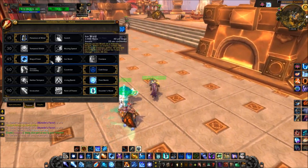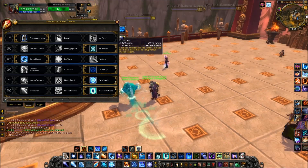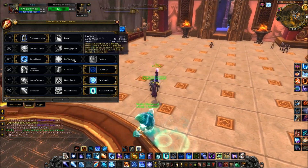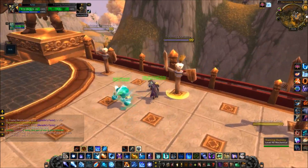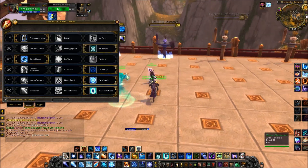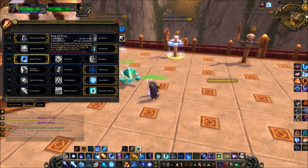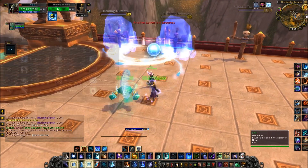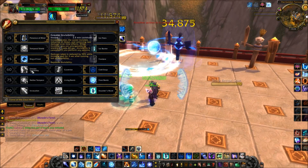In tier 3 we got Ring of Frost, Ice Ward, and Frostjaw. Frostjaw is more of a single target and it's only half as long against player targets — it silences and freezes for four seconds. Ice Ward is not that good either. I always take Ring of Frost because it's very effective in arenas and battlegrounds — you can freeze up to ten targets and it holds them a very long time.